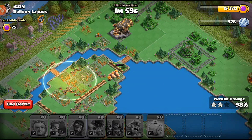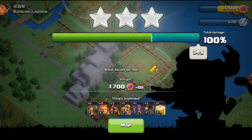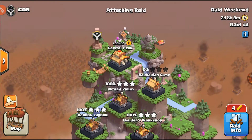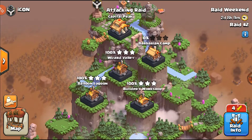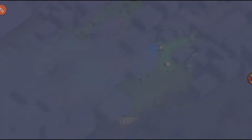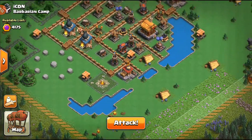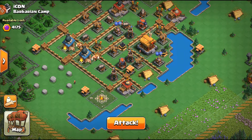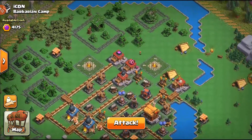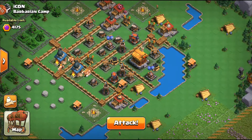We pulled off the triple on the Balloon Lagoon — that was very handy. I got my extra bonus attack as well, which is great. Having the Balloons work with the Heal Spell still active was a very good plan. I think we planned it pretty well with the two attacks. Now we have the Barbarian Camp. I have four attacks, so I'm going to try to pick off something here and set it up for one of my clanmates, because I won't be hitting this one twice.